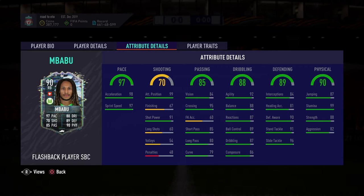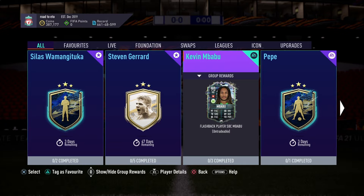Now for his defending, he's got 84 interceptions, 81 heading accuracy, 90 defensive awareness, 91 standing tackling, and 96 slide tackling. And then for his physical, he's got 87 jumping, 99 stamina, 88 strength, and 82 aggression. His traits are early crosser and speed dribbler.